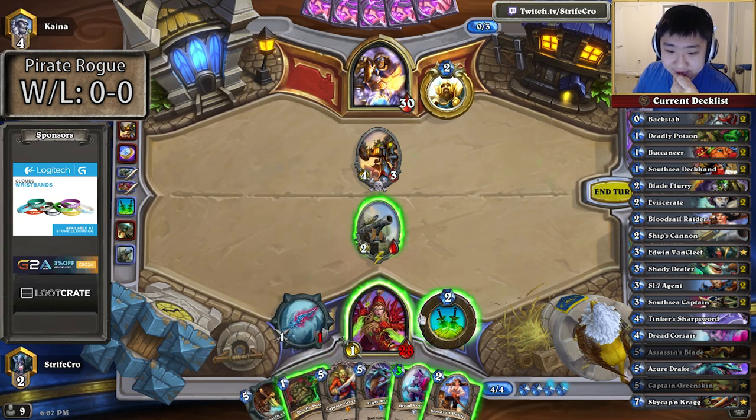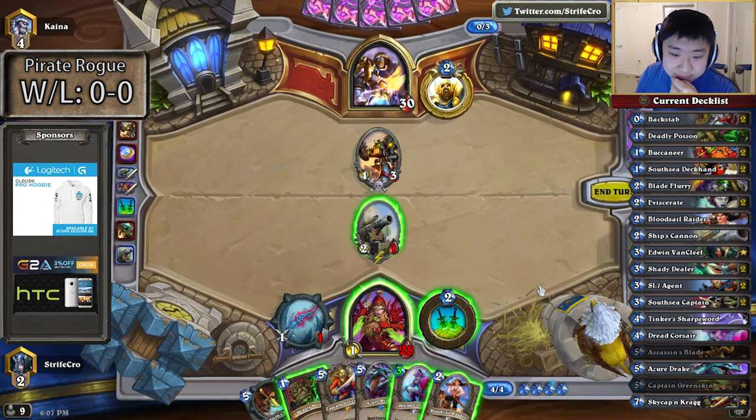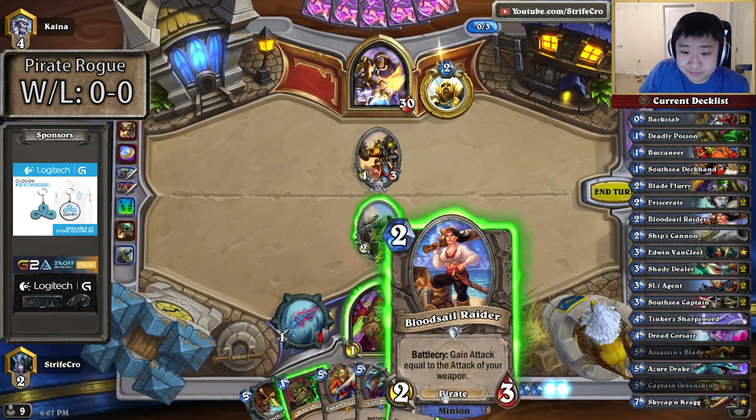I could Deadly Poison, play everything. I want to save Captain Greenskin and Assassin's Blade. Maybe save Captain Greenskin for that and just go ahead and play Deadly Poison here and play both my guys. Do I attack first just to get the 2?